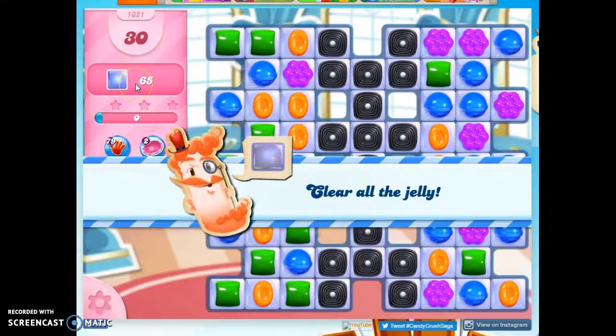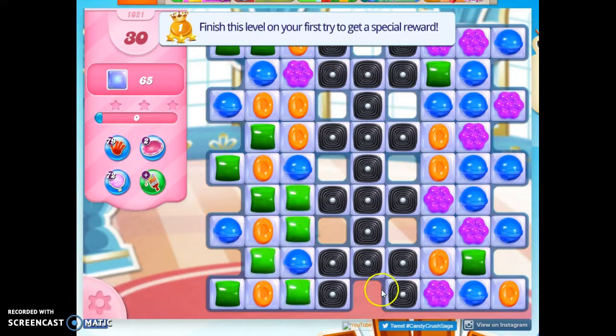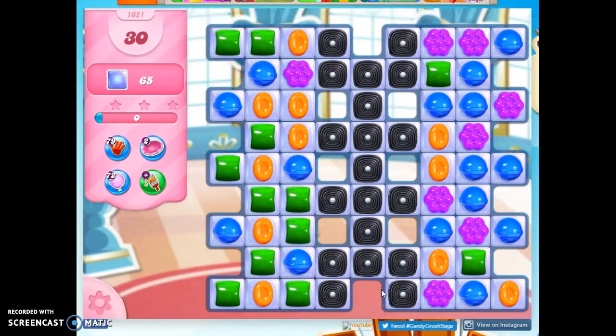We have 30 moves to clear out 65 jelly, and some of it's double thick, and some of it is under licorice, and some of it is isolated because of the cutouts here and along the borders. So I've got a little bit of work to do here to clear things out.